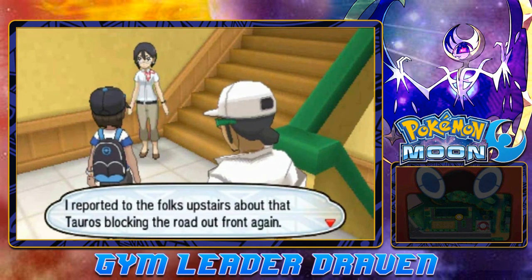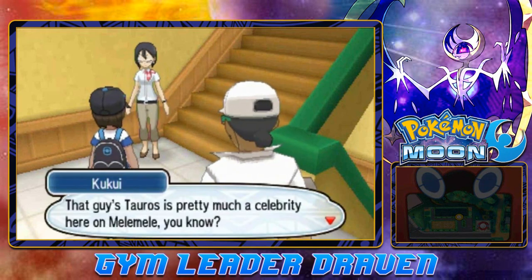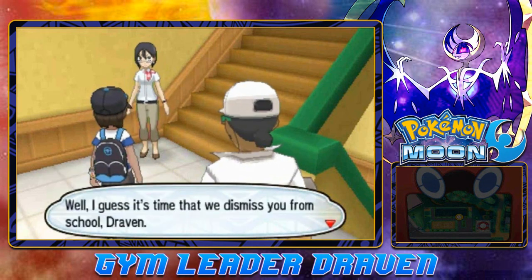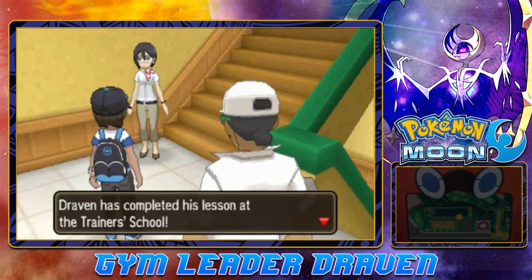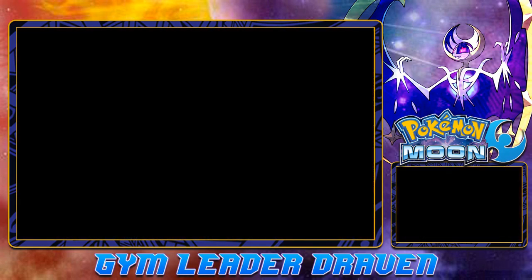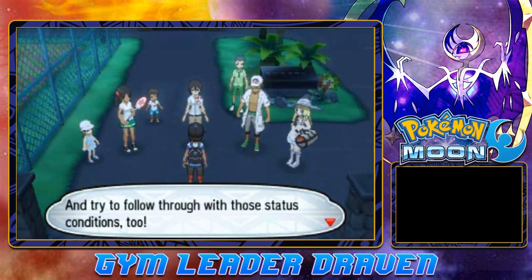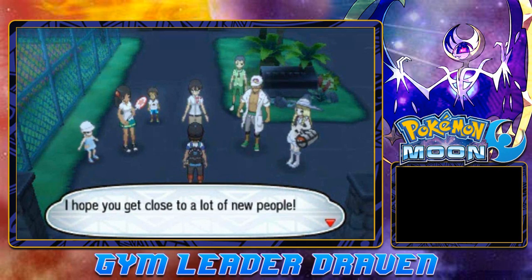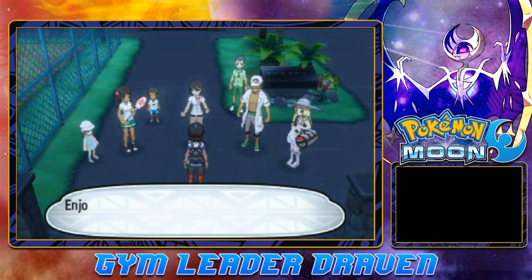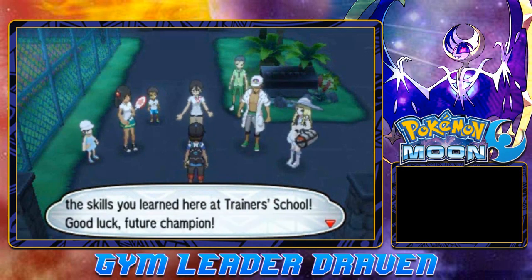'You can find Pokemon living everywhere, even in the patches of tall grass in Haoli City. Perhaps you want to fill your team up a bit before attempting my trial. I sincerely look forward to your challenge.' And Ilima reported to the folks upstairs about the Tauros blocking the road. 'That guy's Tauros is pretty much a celebrity here in Melemele. I guess it's time we dismiss you from school, Draven.' Attention all students - Draven has completed his lesson at the Trainer School. 'Be good to your Pokemon, and try to follow through with those status conditions. Good luck on your island challenge!'